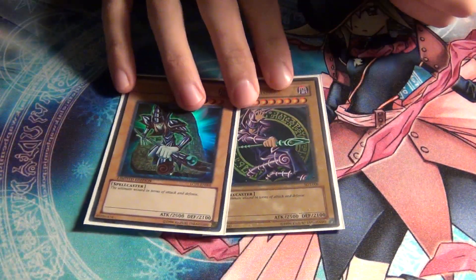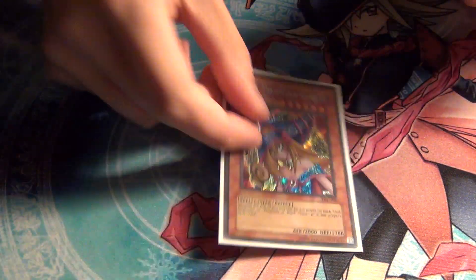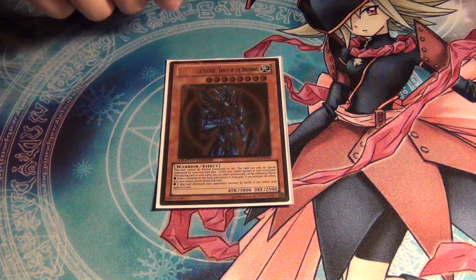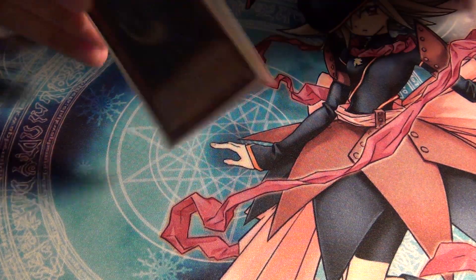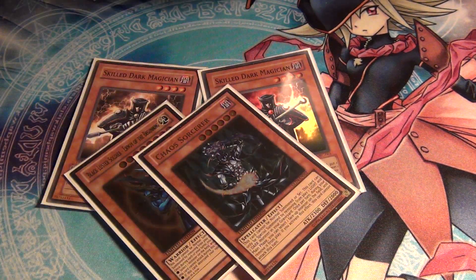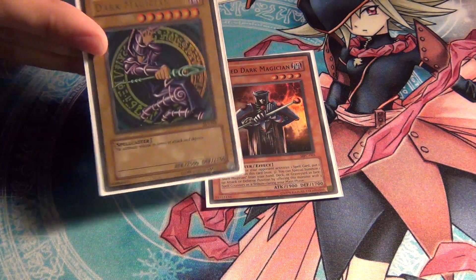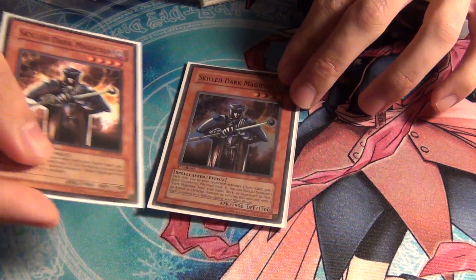Starting off with two Dark Magicians — pretty self-explanatory. Two Dark Magician Girl because she's the level six Dark Magician and she's used to get your Overlay. One Black Luster Soldier because it's a classic from the old days of Yu-Gi-Oh, and one Chaos Sorcerer just to help out. Dark Magician needs a lot of help — he's not an easy deck to run, so I basically buff him with other chaos monsters.